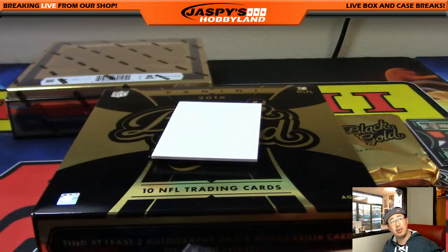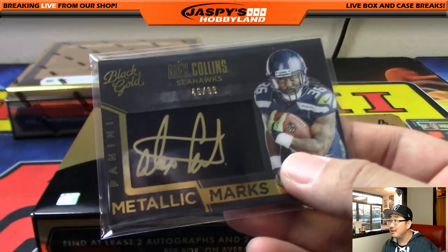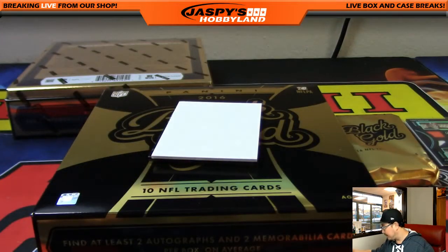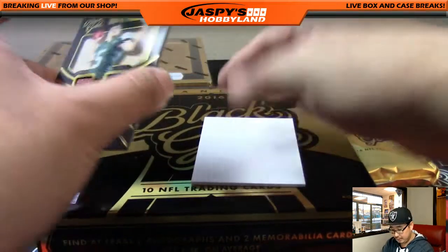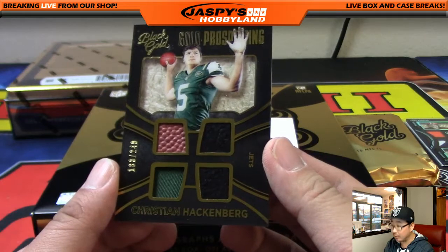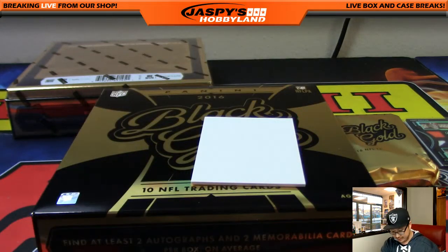I think these are the ideas Panini is starting to come up with. We saw this in another product with the brushed metal they signed — similar concept. So we're going to see a lot of that. NFC West, Seahawks — Adrian with that one. Piece of the pigskin and three other pieces for Christian Hackenberg. AFC East, out of 249 — Infinity, that's what it was.